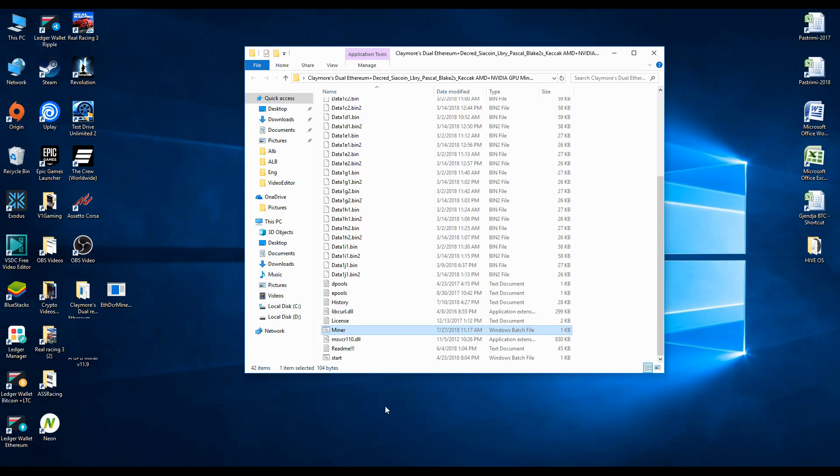What you can do now is really easy. You go to your antivirus if you have one and check the quarantine section — there you will find the files that the antivirus deleted or quarantined from the Claymore folder. In this case I don't have a separate antivirus, just Windows Defender, which I think most of you have.